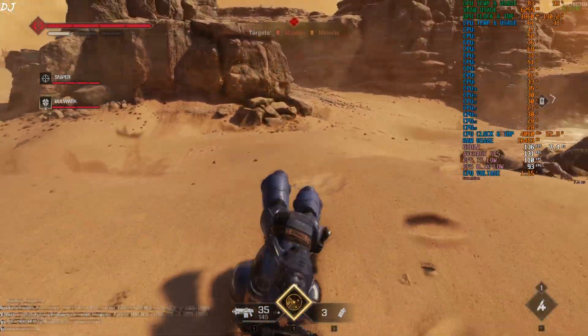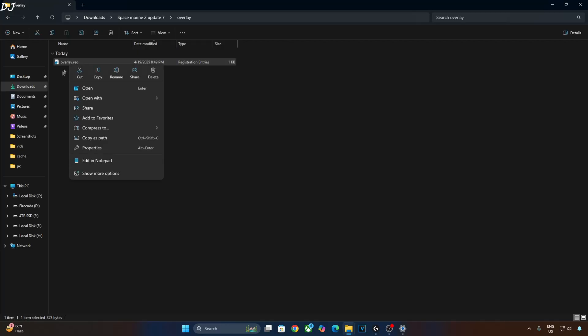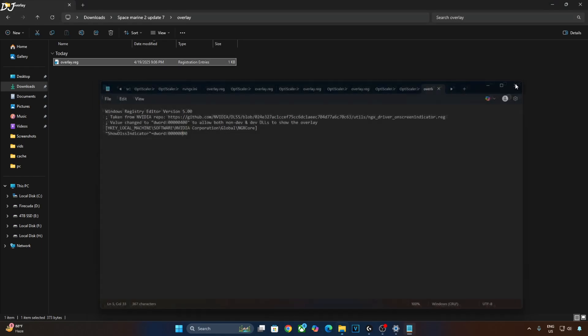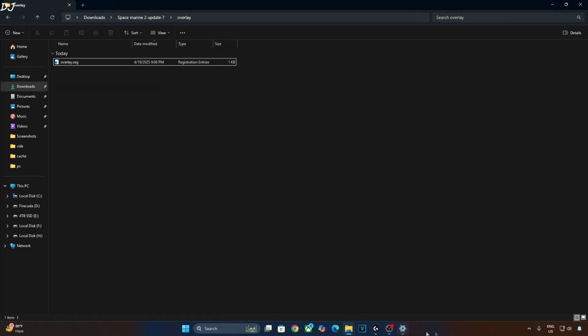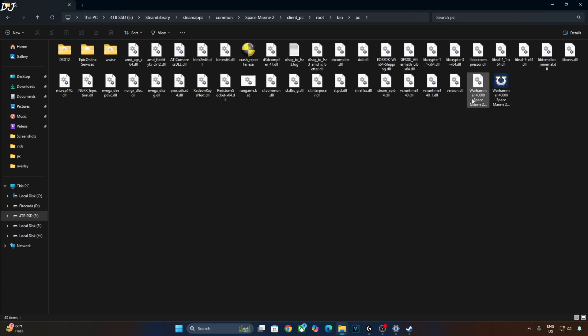So smooth. To disable the DLSS Debug Overlay, open the registry file we created earlier using Notepad. Replace the number 4 with 0. Click on File, click on Save, close, and execute the registry file. That's it — the DLSS Debug Overlay should now be disabled. Remember not to launch the game from Steam; use the batch file we created earlier.